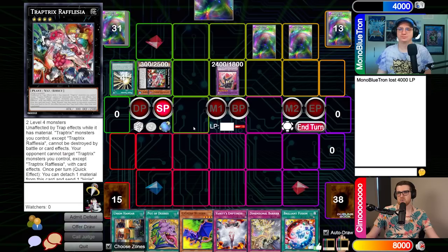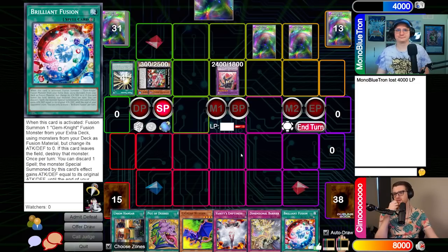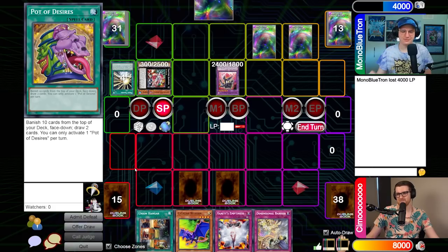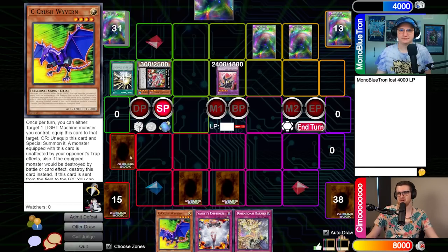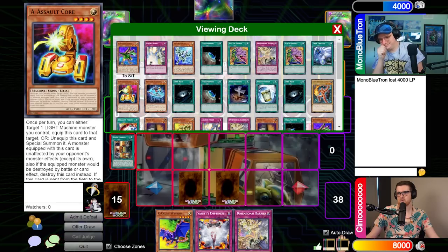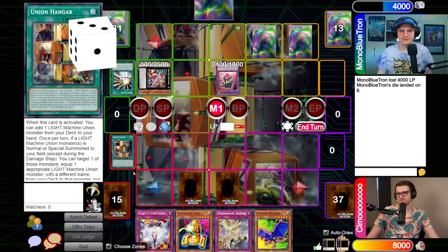We have Macro Cosmos live and Trap Trick's Rafflesia, which is annoying. How am I going to play through this? I have some ideas. I'm going to set one card — set another — set another — and I'm going to activate Union Hangar. Why would you set three cards? Because you are the devil — you don't want me to banish your good cards. With Union Hangar, we'll grab a good old A — Assault Core. Which one are you hitting? The A, please.